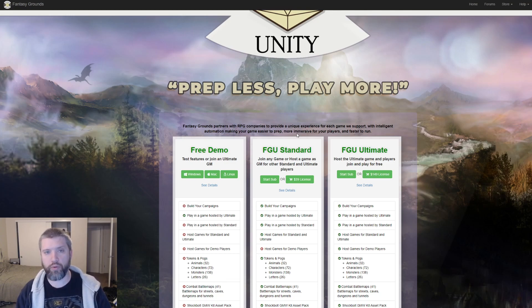Who should be using Fantasy Grounds? People who want to use modules or built-in stuff — Storm King's Thunder, Lost Mines, Curse of Strahd. If you want to play 3.5, Pathfinder 1 or 2, 5e, or 4e, Fantasy Grounds will do that. But if you want the ability to make your virtual tabletop do whatever you want — if you go 'I really wish it could do this' — then Fantasy Grounds is not for you. Difficulty rating: 3 out of 10 for GMs to start, 5 out of 10 for players, 10 being super easy. Extensibility: 2 out of 10. Mastering everything: 5 out of 10 for GMs, 4 out of 10 for players.